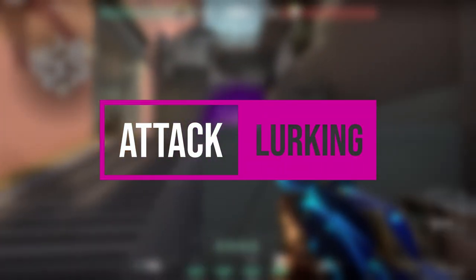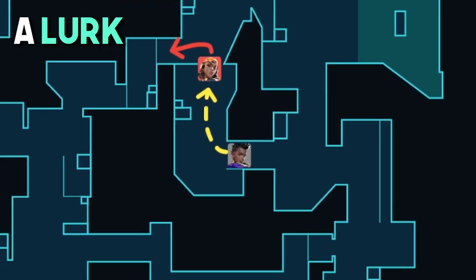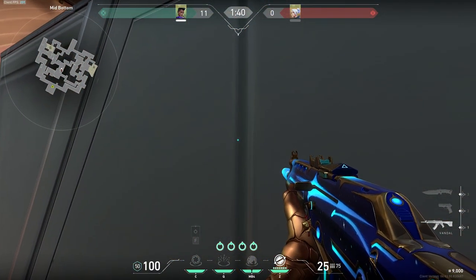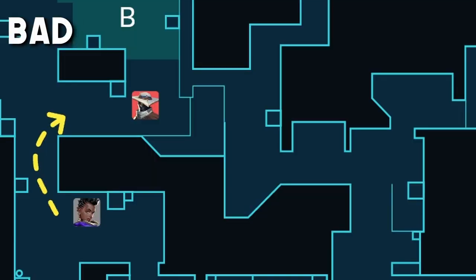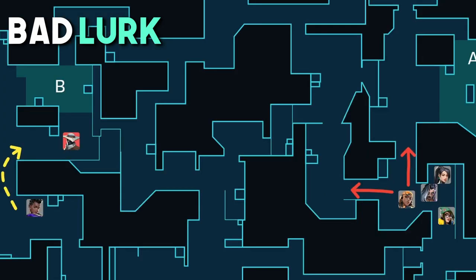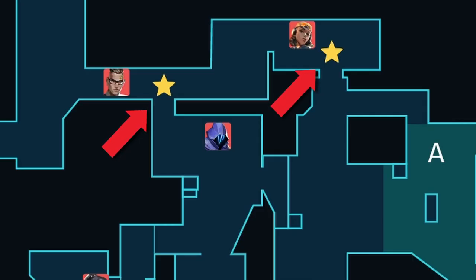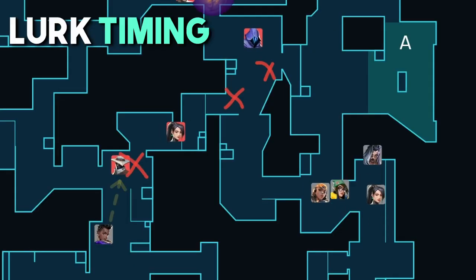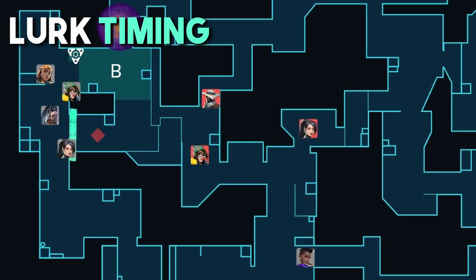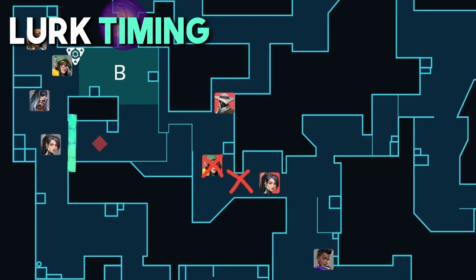Let's talk about the importance of lurking as Astra and how you can incorporate it into your attack. There are several different areas you can lurk on Split to get information on defender positions, as well as a pick or two. When your team is hitting A or B together, you can use mid to listen for defender rotations and sneak up behind them when your team is executing. You usually don't want to be on the complete opposite side of the map from your team — for example, lurking garage while your whole team is hitting A. It's better to play the mid lurk. Make sure before you begin your lurk, you have stars in place for your teammates so you don't have to worry about going into astral form during the site execute. Waiting for teammates to get a pick and move onto site before starting your lurk is usually a good time.